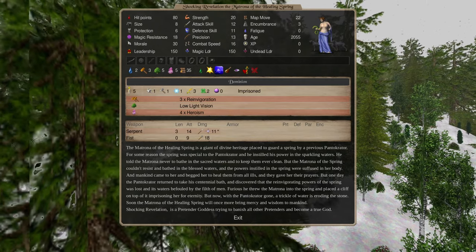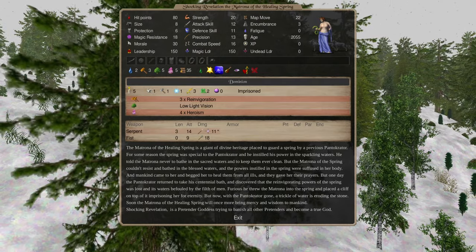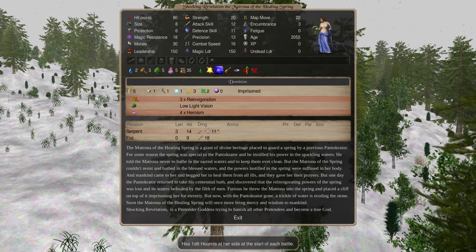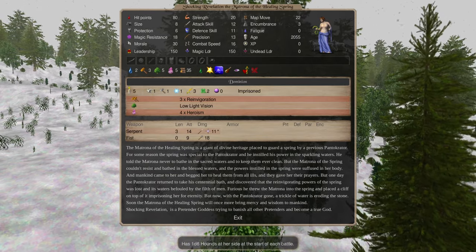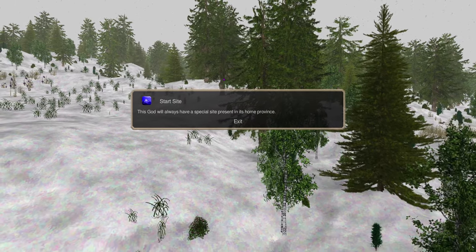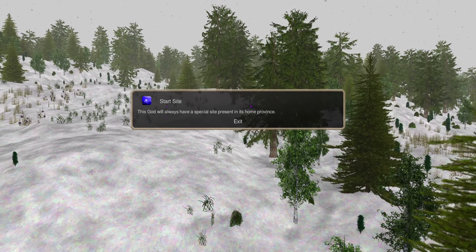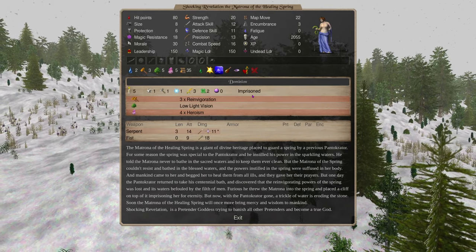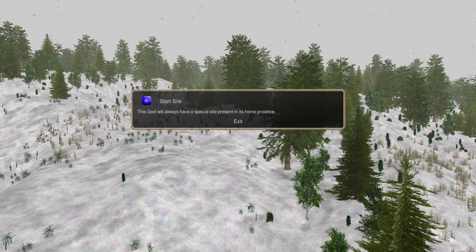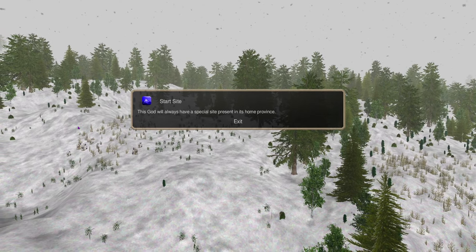I like Femorian warriors — they hit like trucks. Mix them with Firbolg warriors, expand, stomp people, and you don't have to worry about weak priests blessing everybody. Now for pretender creation: I named this one 'Shocking Revelation, Matrona of the Healing Spring.' The Matrona always has hounds beside her which helps against random assassinations, but the main reason I picked her is the starting site — a special site that heals troops of afflictions, even before your god has appeared.